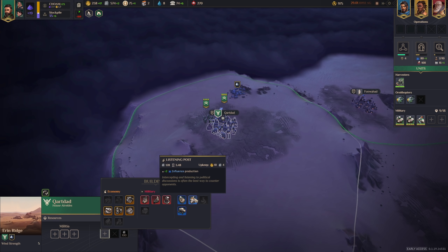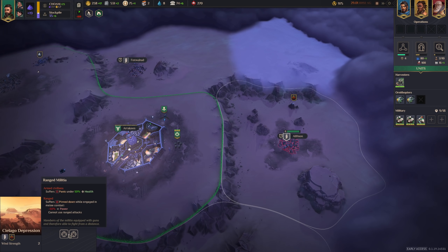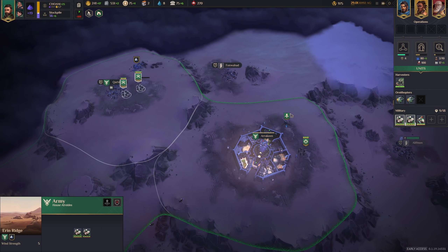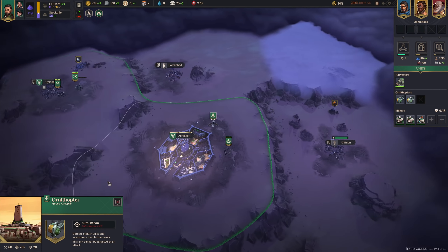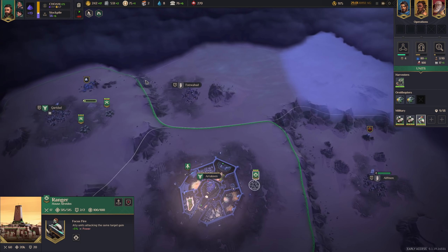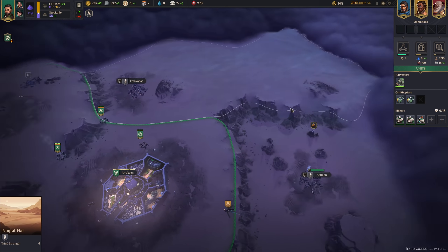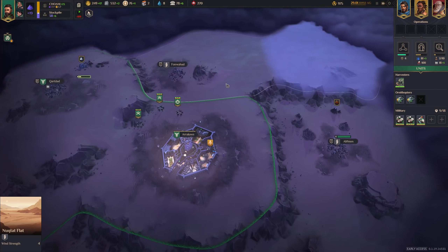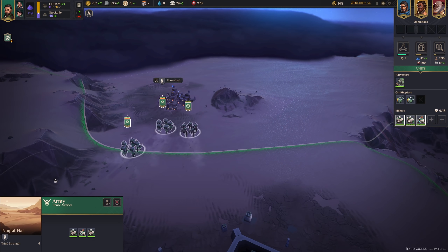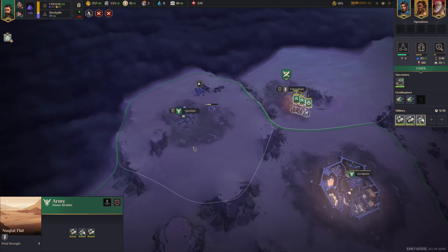Let's just use auto recon for now. Next we probably want this region — it's right next to our HQ and has decent wind strength and more building slots. It won't take long. Here's a resource that can give you more gold: rare elements. This allows the construction of a processing plant, which gives you a straight up plus 30 Solari. It's a pretty good one — you can't just build it anywhere, you have to build it in a region with rare elements.